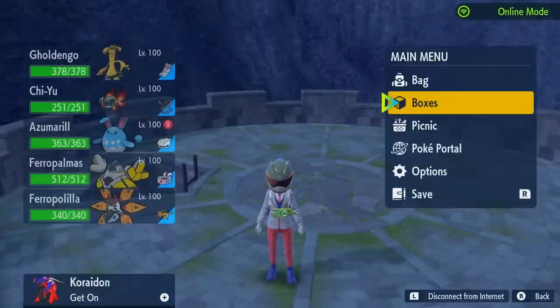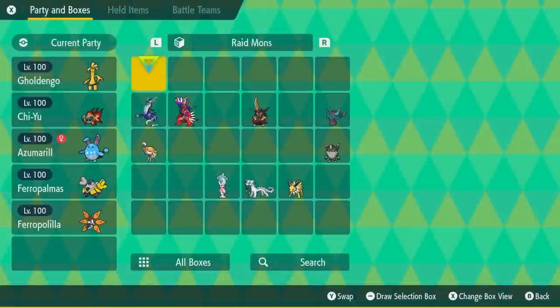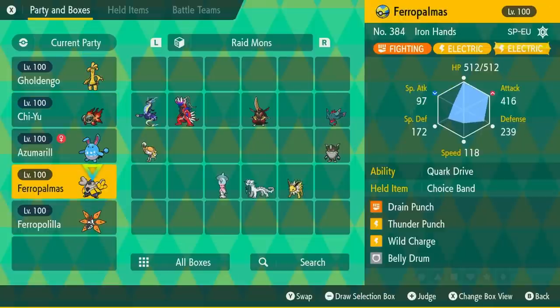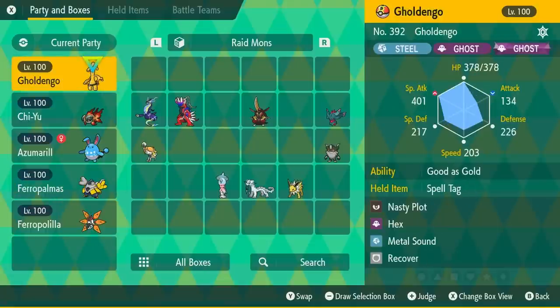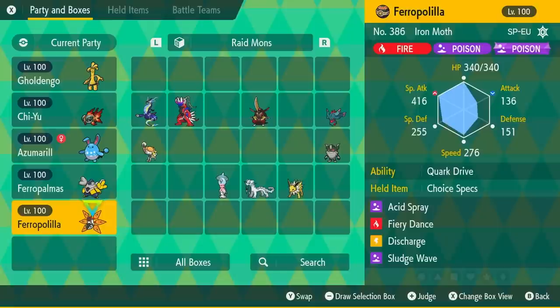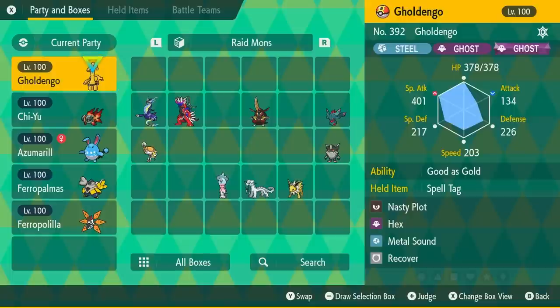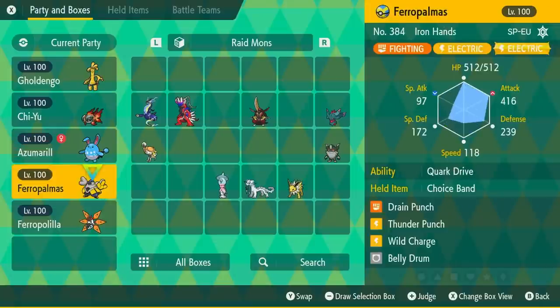Those are the best Pokemon to take down 6-star raids in Pokemon Scarlet and Violet. With this collection, I have rarely failed — I'm often able to take out 6-star raids in one go. Even if I do lose, I can just keep trying and eventually get them. This will take a long time to build all these Pokemon perfectly, but with the ability to buy bottle caps, buy mints, and EV train fairly easily in this game, it's not that hard to get them to max. If you only have resources to max two or three, start with Goldango, Chi-Yu, and then one of the rest.